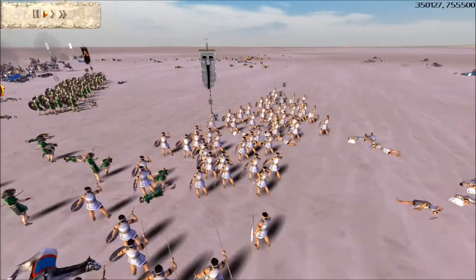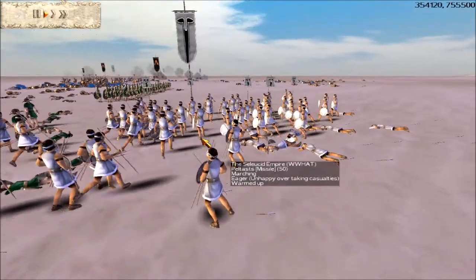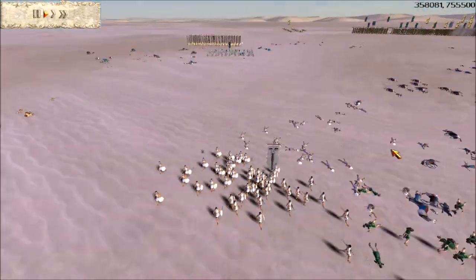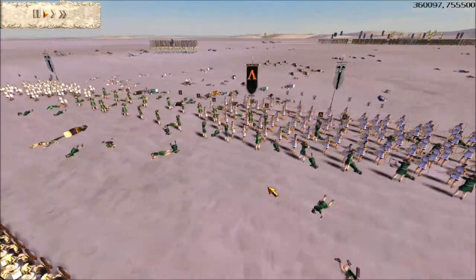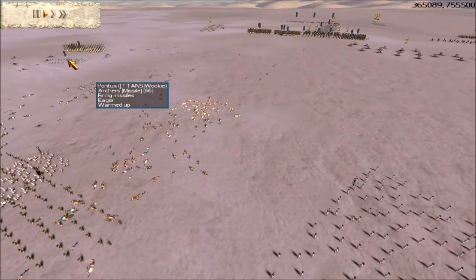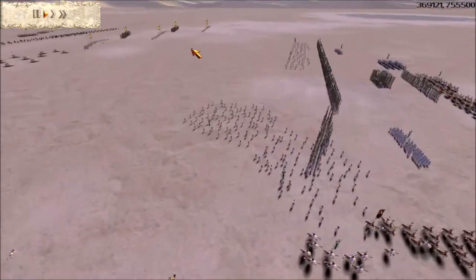Unless someone makes a mod for me, that'd be cool — I would totally play as the Zulus and decimate Rome. I got my Peltis as a waste unit, as well as a unit to deal with Chariots. And I got my Archers trying to fire into the flanks, or inspire Egypt to move against me.